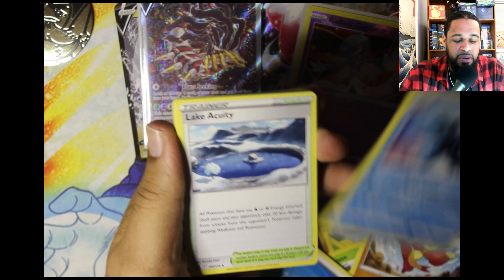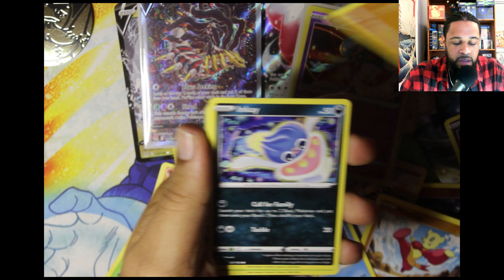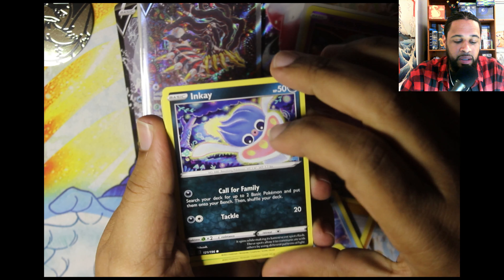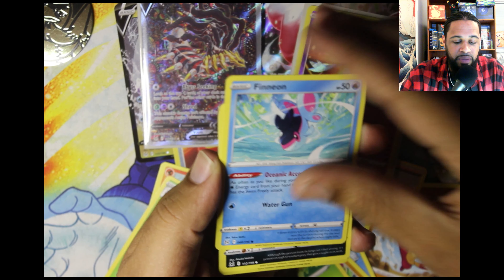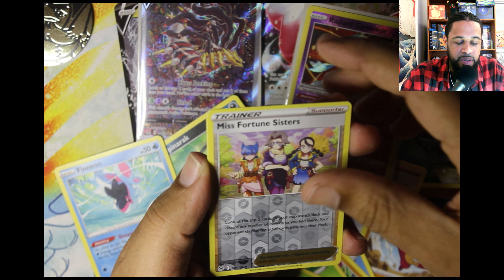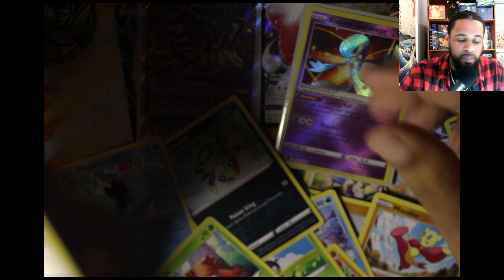We got a Lumineon, a Lake of Acuity, a Meowth — kind of like that artwork. NK looking like he's in somebody's dream, that's what he looks like. A Blipbug, a Finian, Spinner Rack, a Paris reverse, Misfortune Sisters. And our last card's gonna be a Porygon-Z — but hey, this opening's A-okay in my book.